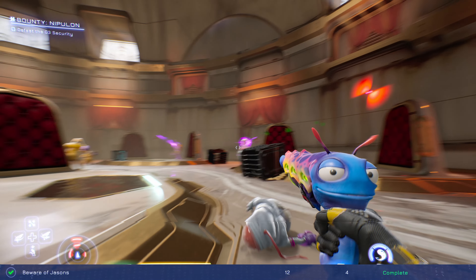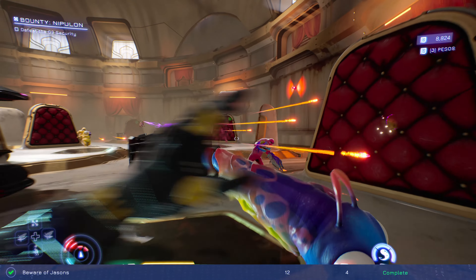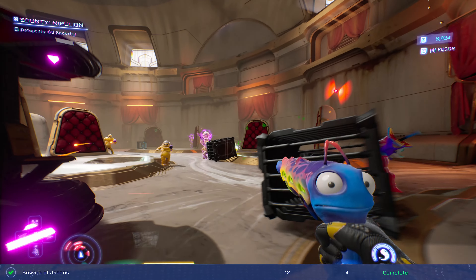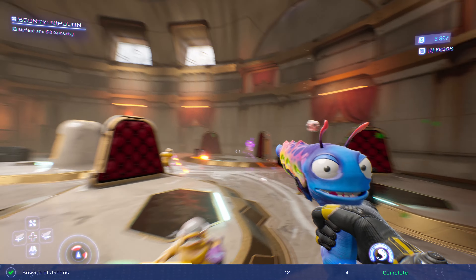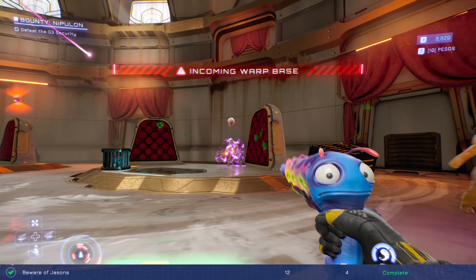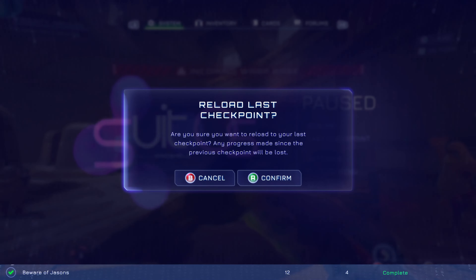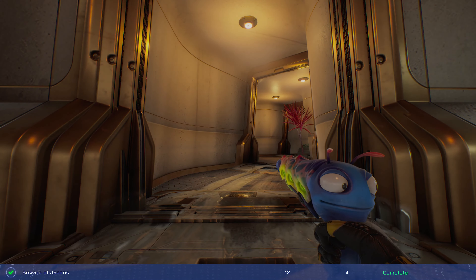30 hunk kills are one of the big ones you can get locked out of if you don't do it before beating the game. Go back to the farming spot in the outskirts — one hunk spawns there. Load the last checkpoint and repeat until you hit 30. For 60 jason kills, I couldn't get any to spawn after the game, so grind this during Nipulon's bounty. Right after the fight starts in the human sucking area, three jasons come out — shoot those, reload your last checkpoint, and repeat to farm them three at a time.